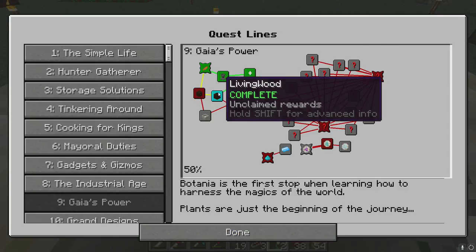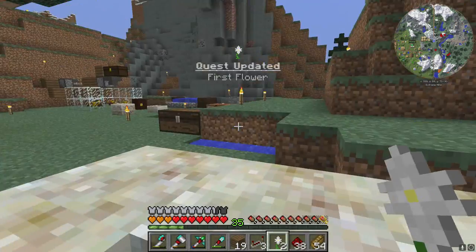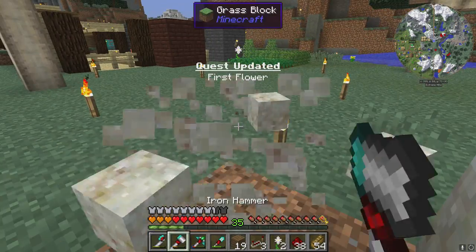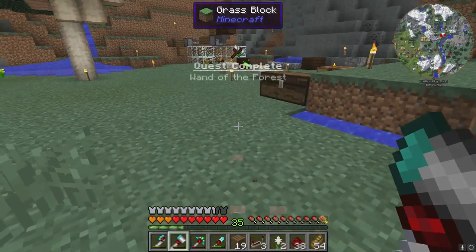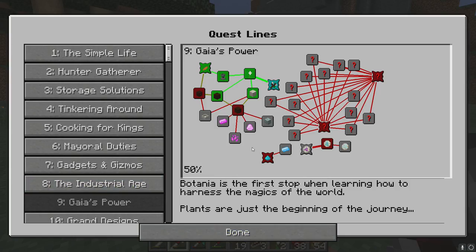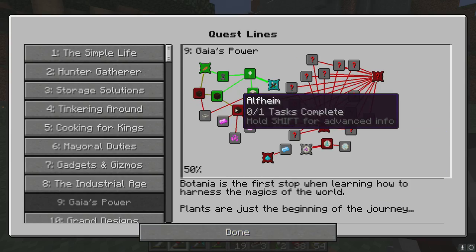I get a second one — very cool! Living wood, I definitely have. Living rock, well I will have as soon as I break all this. Living rock — we get a little bit more, very cool. The flower of mana — I do have one of those.